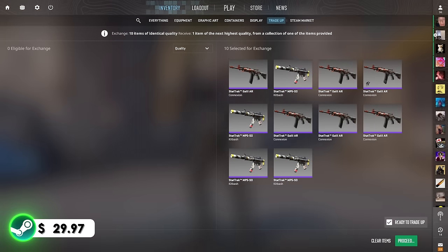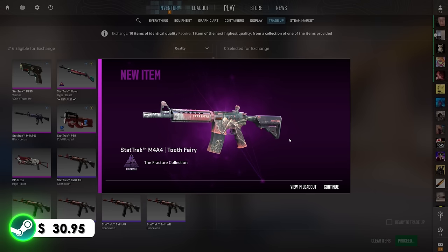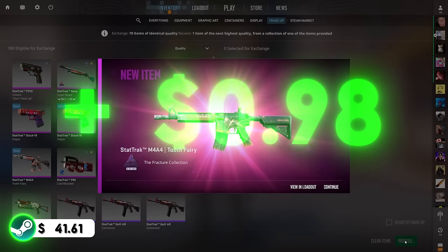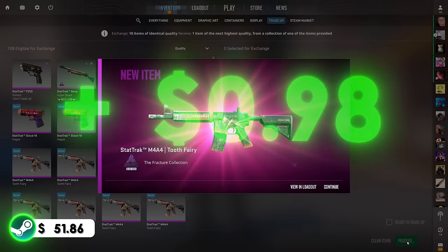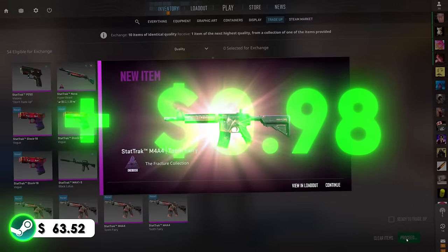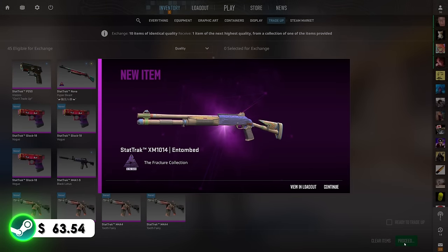We have the second set of trade-ups locked and loaded. We're sitting at around $30 in the balance and I'm going to give away the knife we get at the end of this video. First trade-up — it's good but not the best, we'll take it. Then back-to-back Glock Vogues! Another one! We hit several Vogues through the set. On the last trade-up we didn't get the Vogue, but still solid profit. That was a lot of good profit.